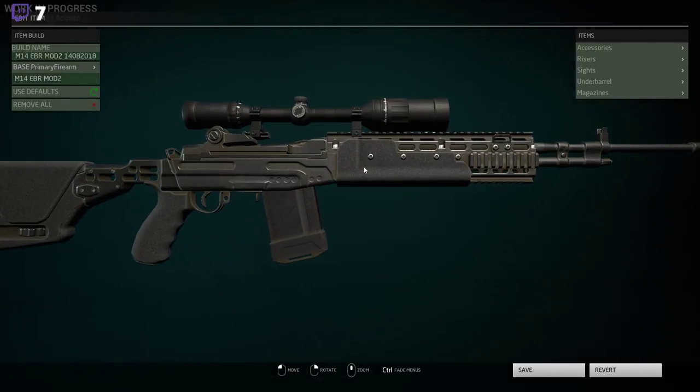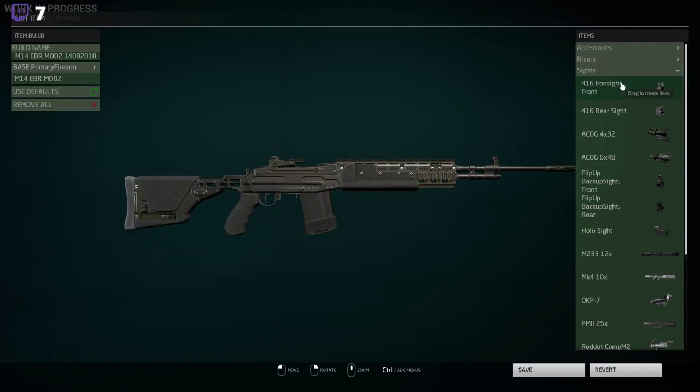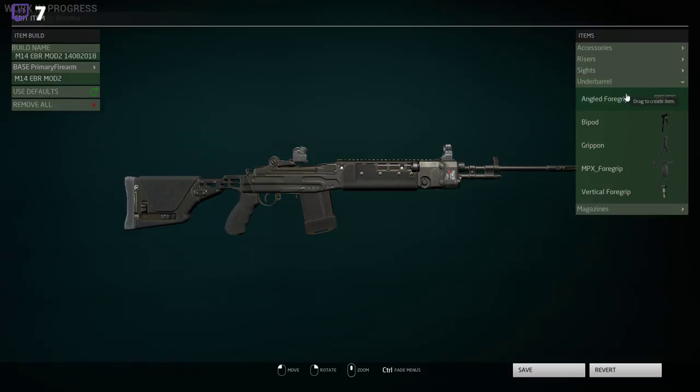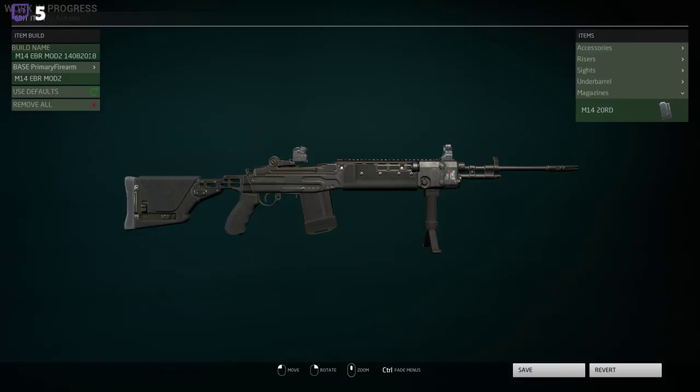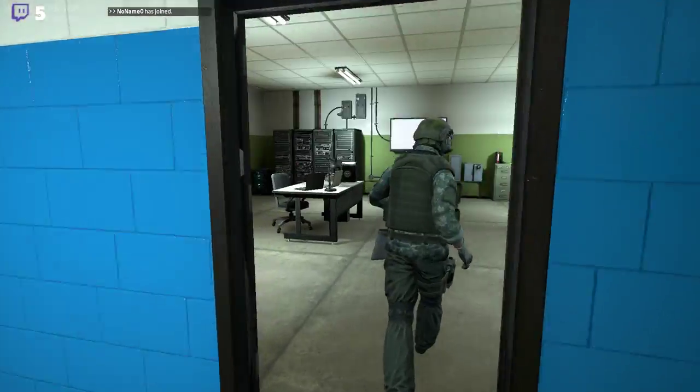Let's have a look at the M14. We're gonna remove the sights and commit some heresy — put H&K sights on it, just because I can. Under-barrel, let's go with an angled grip — actually, an actual vertical grip. We're gonna save this as the M14-Doom. Save and apply.